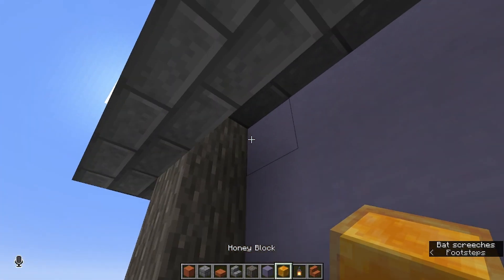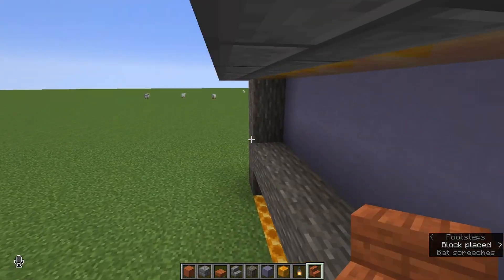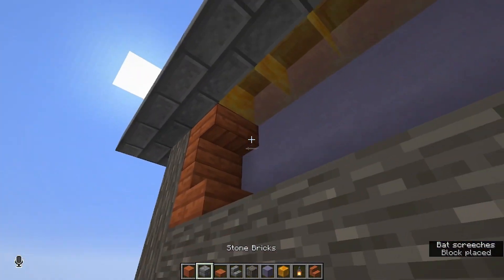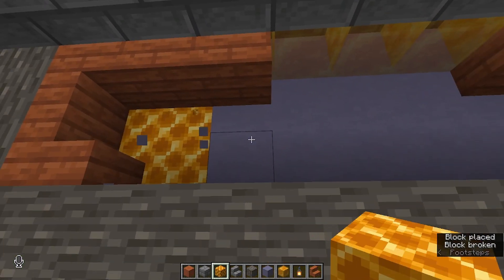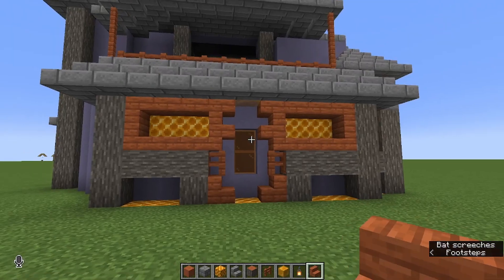Now we get to tackle this side. I'm going to do the same thing again where I fill this upper crevice with honey blocks, then try to box it off a little bit with the stairs and the slabs. We'll fill this upper bit with honeycomb — I'm really just trying to use these honeycomb blocks as somewhat of an accent to pull your attention.